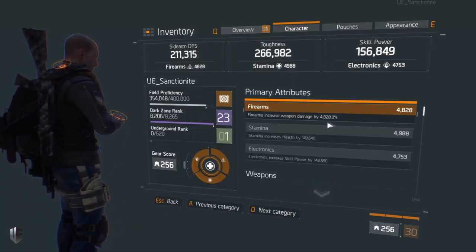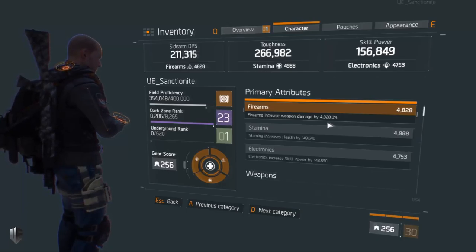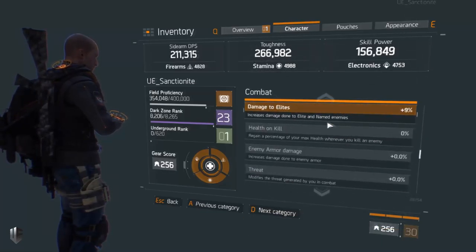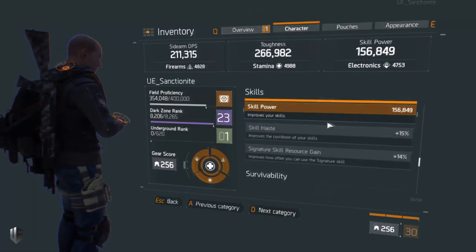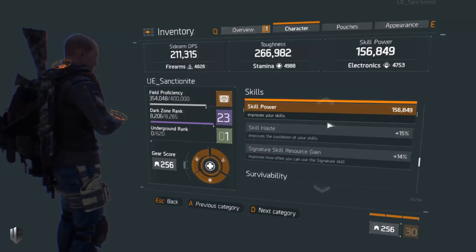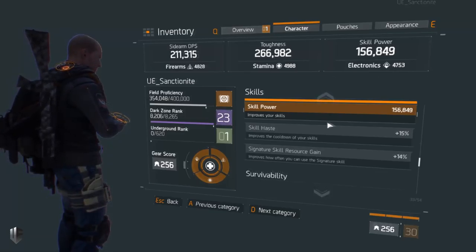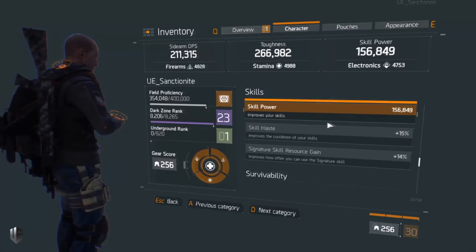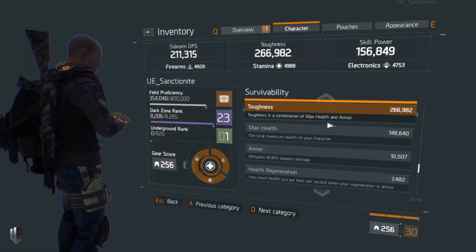Moving on to my character sheet — this is a hybrid build across the board. I have 4800 firearms, 4900 stamina, and 4700 electronics — about as even as you can get. In combat I have 9% damage to elites. In skills I have 15% skill haste, which is quite helpful, and signature ability resource gain is 14%, meaning every headshot regardless of whether Cool Headed is on the weapon still regenerates a portion of the signature ability resource, leading to faster Tac Links or more Medical Wing Signatures.